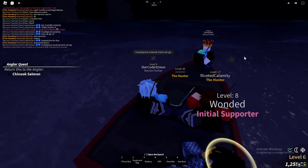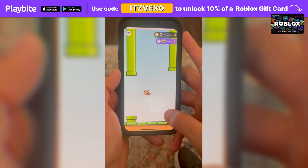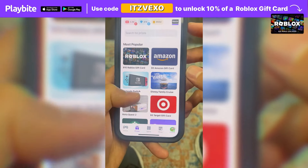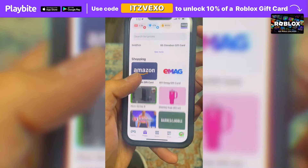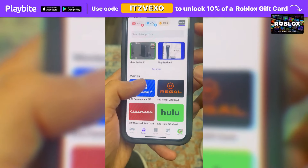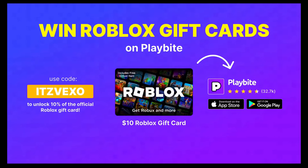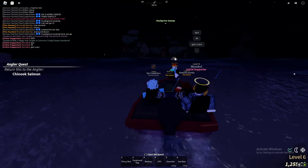Before I get started, make sure you do this: if you ever need free Robux, download the app called Play. It's like an arcade on your phone — you can play fun games and win prizes such as an official Roblox gift card or any gift card of your choice. Download Play via the link in the description and use the code 'vaxxer' to unlock 10% off a Roblox gift card.